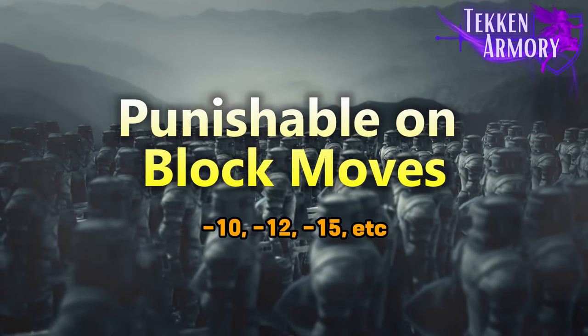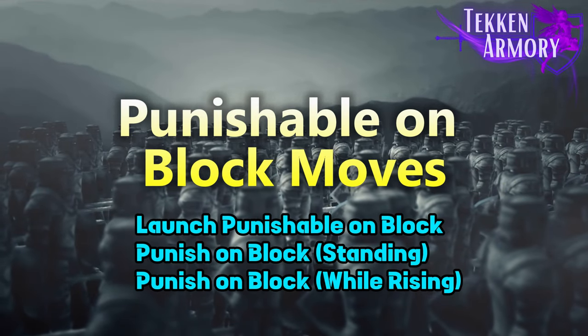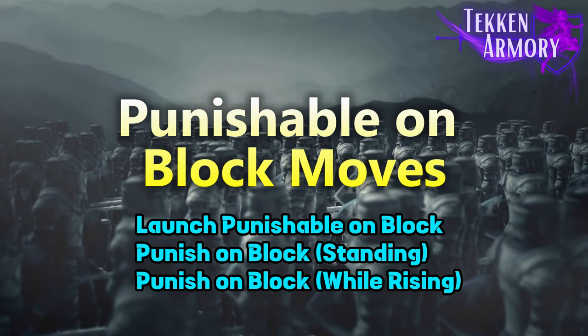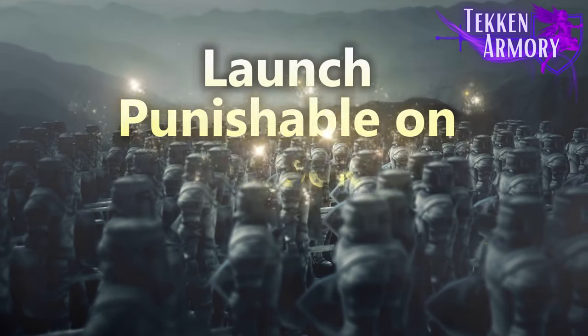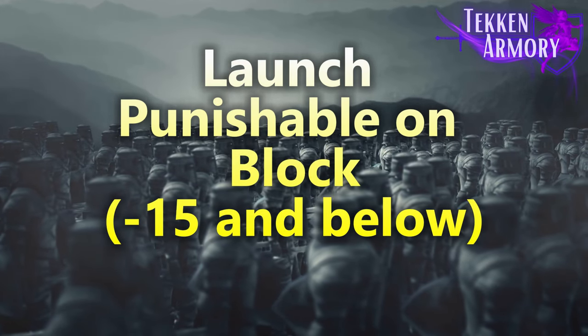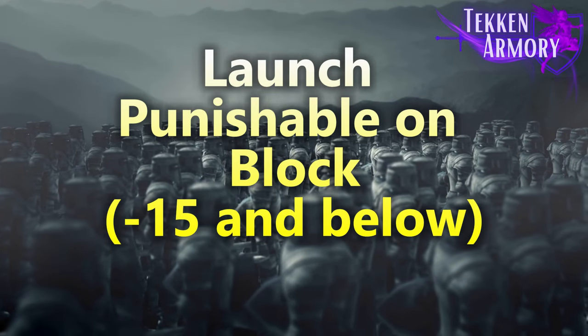We have three types of punishable on block moves: launch punishable on block, punish on block standing, and punish on block while rising, also known as while standing. Launch punishable on block are the moves that you can punish using your preferred launcher, since these moves are negative 15 and below on block.